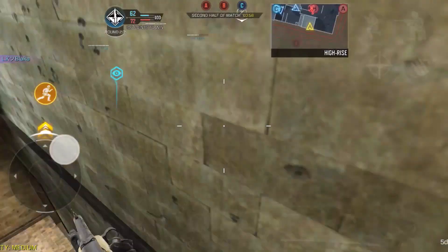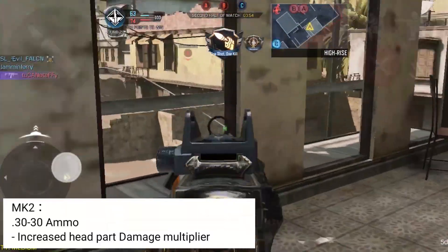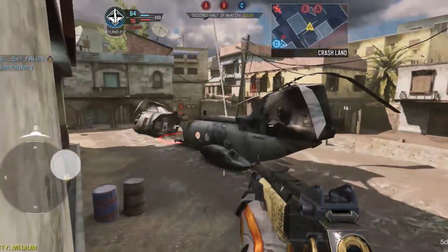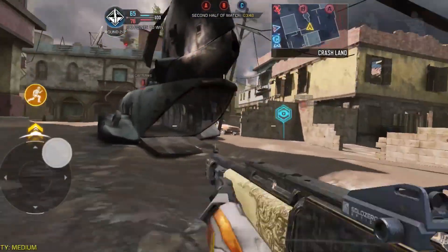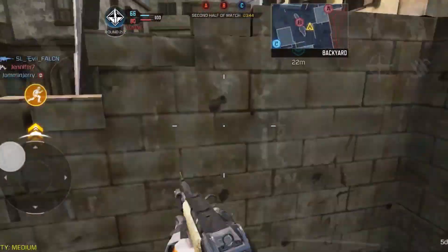The MK2 Marksman is also getting a buff. For the .30-30 ammo, they have increased the headshot damage multiplier, which means you'll deal more damage on headshots, and that damage multiplier will also translate into more damage on body shots as well.